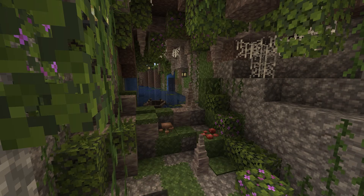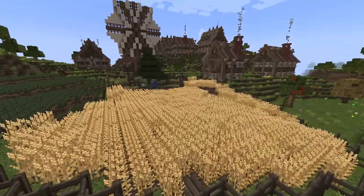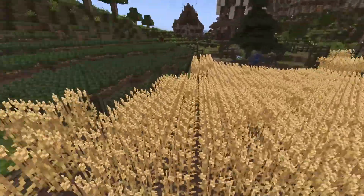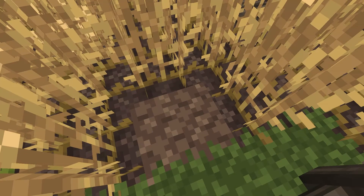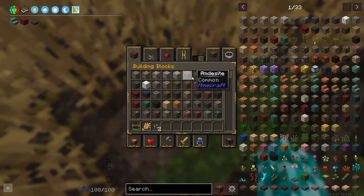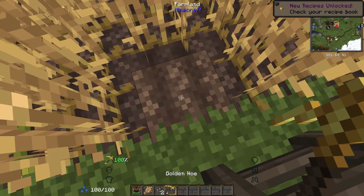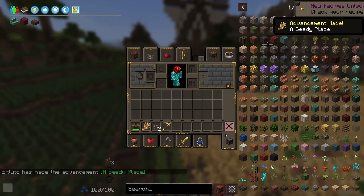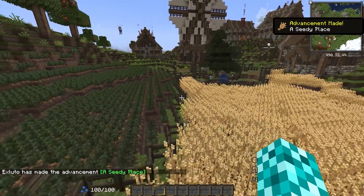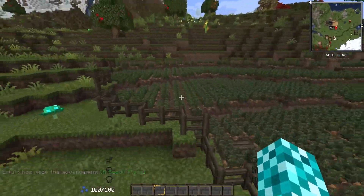This is the farm obviously. We've got wheat on this side and I don't even know what this is - potatoes I think. This didn't happen, nothing happened. Don't worry about that achievement - I just placed a seed. Don't worry. This is the farm area.